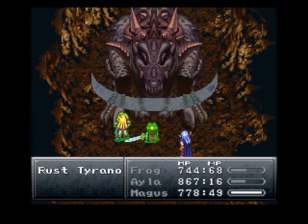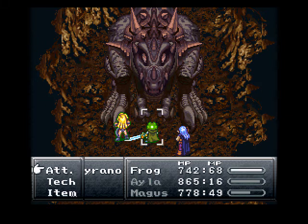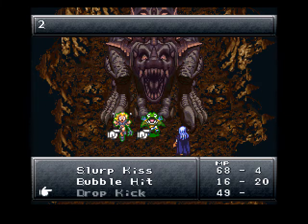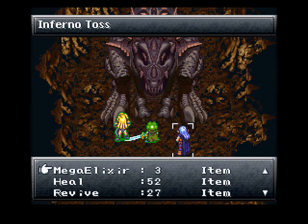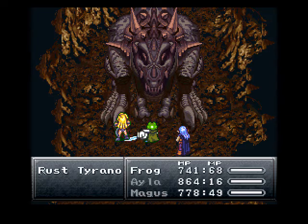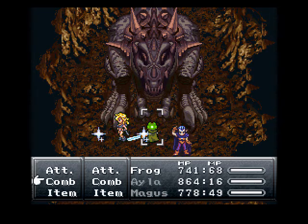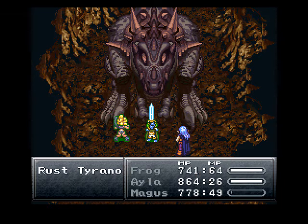The best party is either Frog, Ayla, and Magus, or Frog, Ayla, and Robo. We can see Punch works really well against him. Time for another Dropkick.